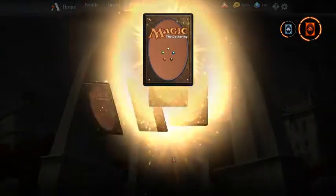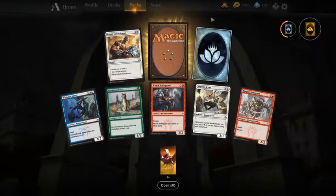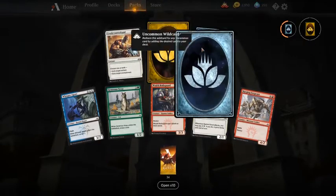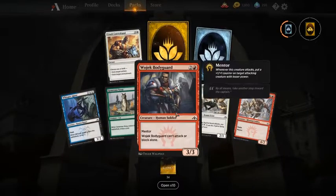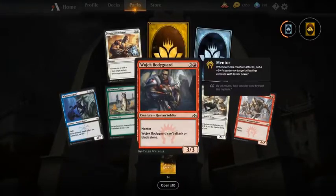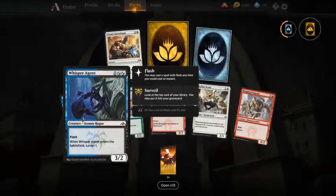A mythic wildcard — opened six packs, 30 more to go. Another rare wildcard — always good because you can choose your own card. For limited, my first pick would be Wojek Bodyguard, otherwise the Whisper Agent, but I think Wojek Bodyguard is better. Boros is a good guild, and I would still pick the Bodyguard above Whisper Agent first pick.